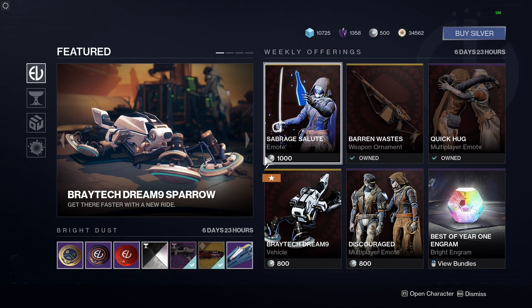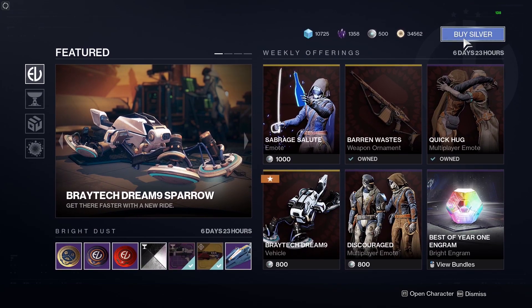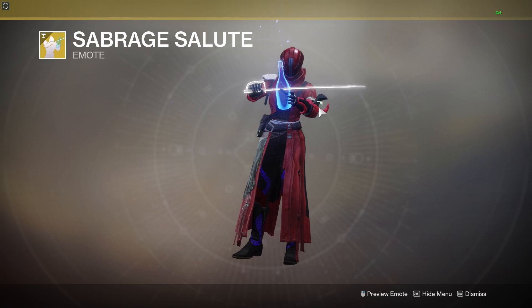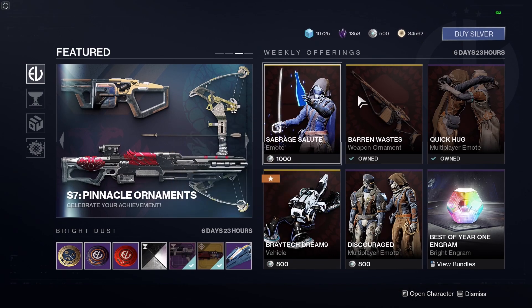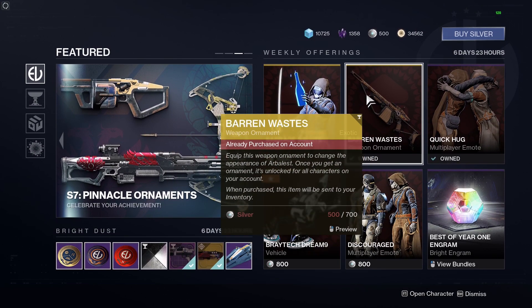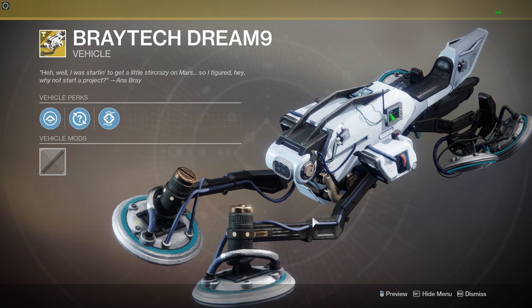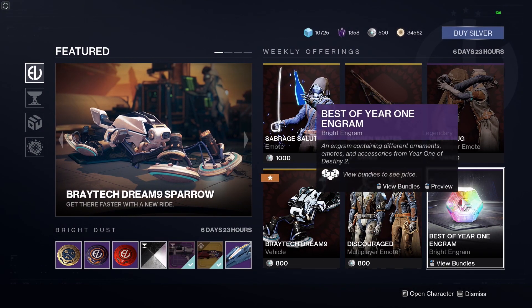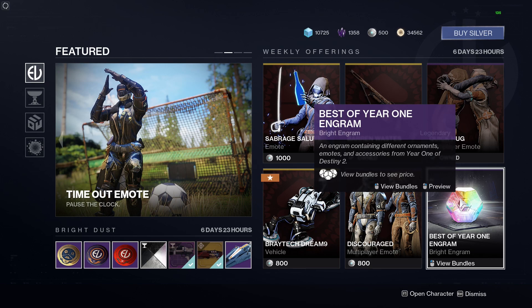Now let's wrap up by heading to Eververse. This is what's on offer this week. You can purchase things for Bright Dust or for Silver, which is real money. We've got the Sabraj Salute emote for 1,000 Silver, the Barren Ways weapon ornament for the Arbalest exotic linear fusion rifle, a Quick Hug emote, the Braytech Dreams sparrow — which looks quite Matrix-ish — the Discouraged Player emote, and a Best of Year One engram.